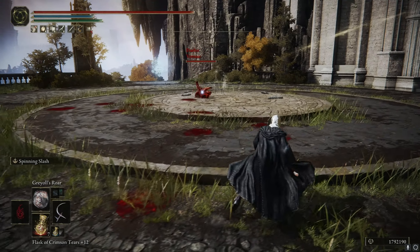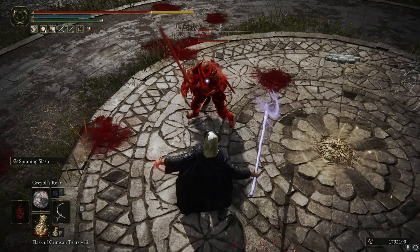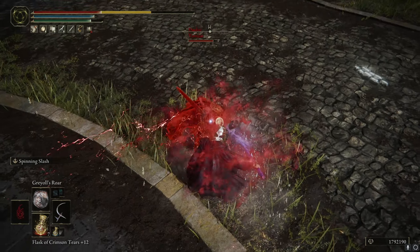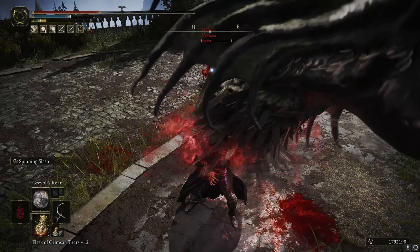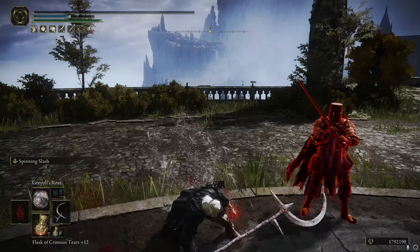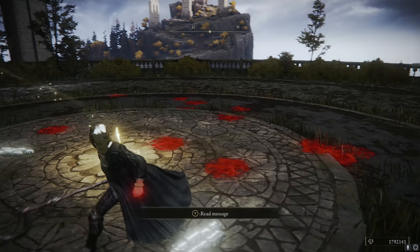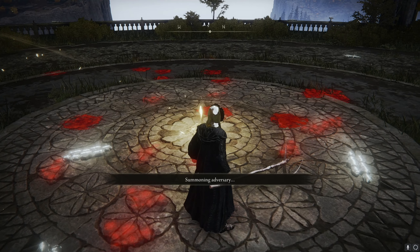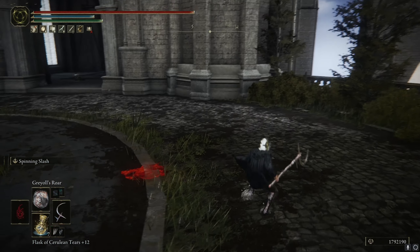Hey buddy, what do we have here? Claymore - is it? Can't see. Ooh, Storm Stomp - need to go for that. Catch the roll. I messed up - I actually thought I hit him with that. I didn't realize my sleep thing ran out. Damn it, I completely fucked up there. That's just pure PvP rust from my part. We'll get it back though - the more that we play, the more I'll get the muscle memory and get back into it.